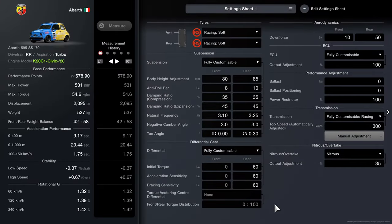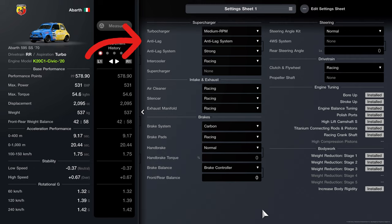The parts list is as follows: racing soft tyres, fully customisable suspension, fully customisable diff, fully customisable ECU, ballast and power restrictor, fully customisable racing transmission, nitrous, medium RPM turbo, anti-lag system, racing intercooler, racing air cleaner, racing silencer, racing exhaust manifold, carbon brakes, racing brake pads, brake balance controller, racing clutch and flywheel, bore up, stroke up, engine balance tuning, polish ports, high lift camshaft S, titanium connecting rods and pistons, racing crankshaft, all three weight reduction stages and increase body rigidity.